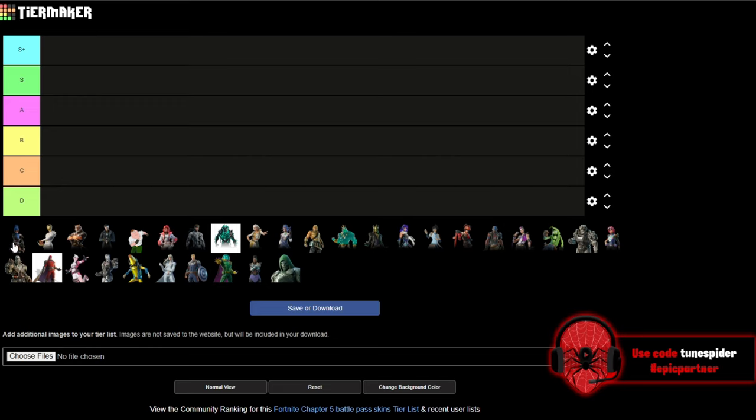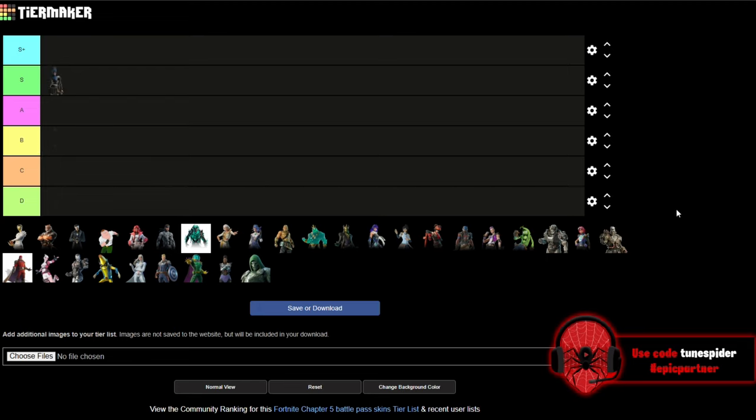We're starting with Hope. I think Hope was a really good skin — I like her heroic Hope suit from Chapter 5 Season 4 a little more, but she was a really good Tier 1 skin. I'm putting her in S, specifically because I really liked her red alternate version. I should clarify: I'm not ranking super level styles, just base versions and alternate versions.